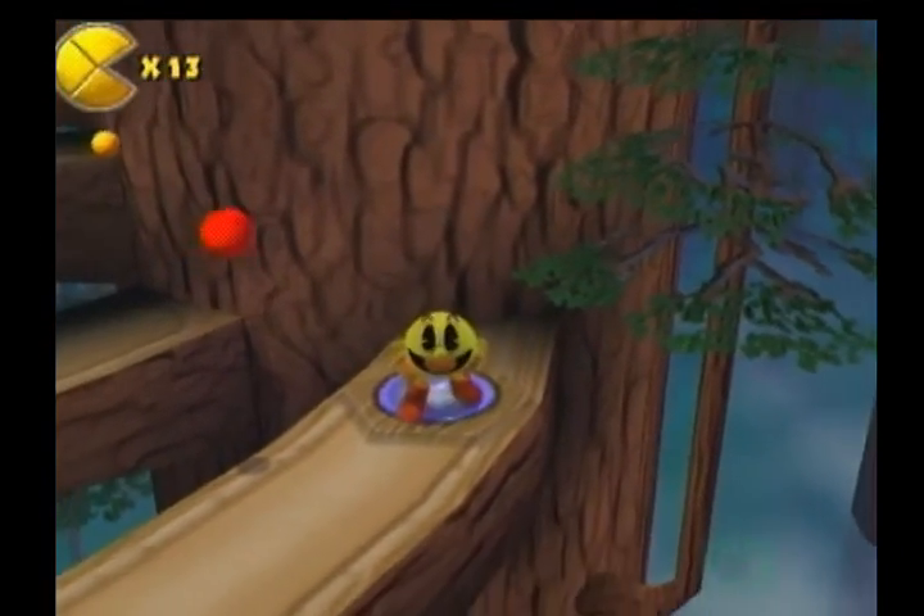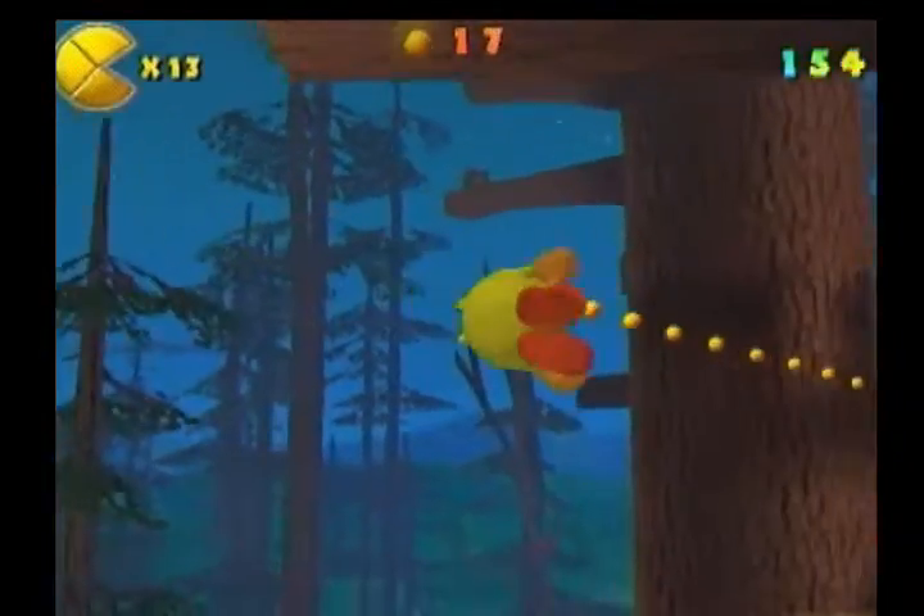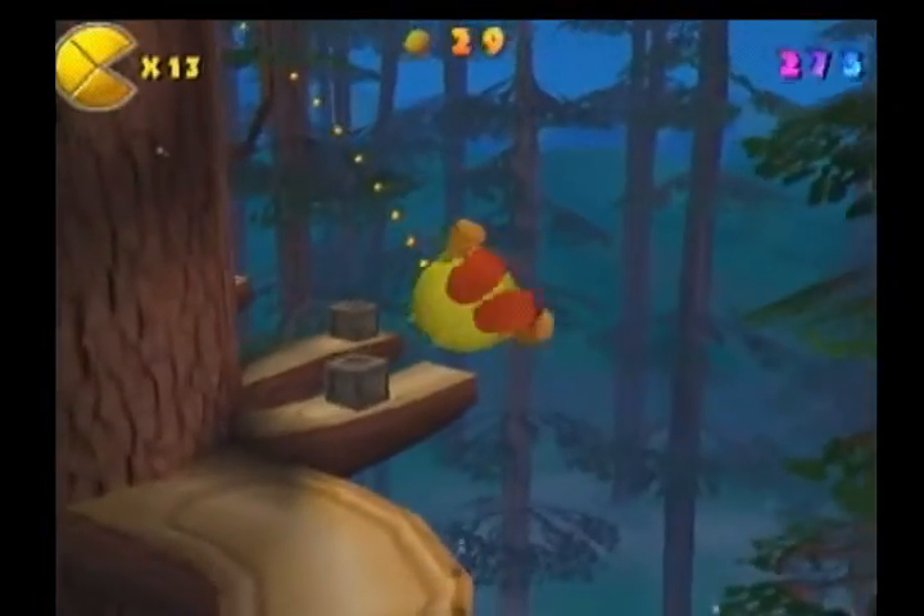As you can see, this unlocks a hidden power pellet trail. Take the power pellet trail all the way to the next area.